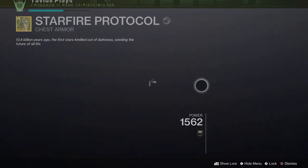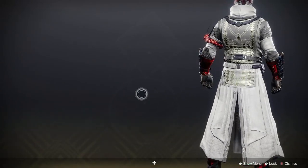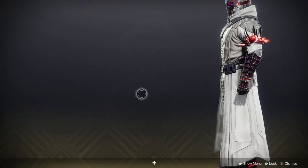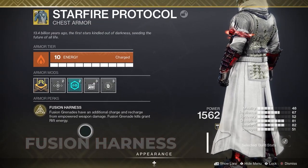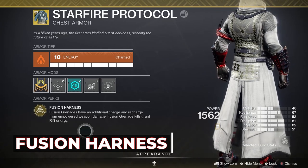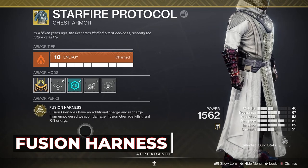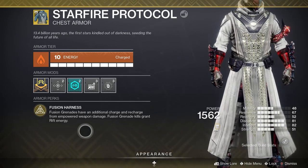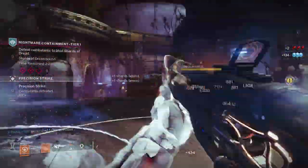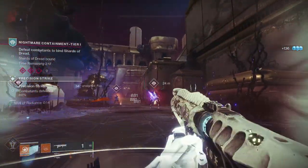Now the star of the show — Starfire Protocol. We've had this exotic in our vaults for almost 5 years with almost zero use until now. If you're new to the game or don't have it, it can drop randomly from any exotic drop or be bought from Xur on rotation. Its exotic perk is Fusion Harness: Fusion Grenades have an additional charge and recharge from Empowered Weapon Damage. Fusion Grenade kills also grant Rift Energy. One important thing to clarify: Empowered Weapon Damage does not mean Radiant. I tested dealing damage while Radiant to see if I could get my Fusion Grenade to recharge — it did not work. You have to be standing on a Well of Radiance or Empowering Rift for it to work. This is why I decided not to include Radiance in my fragment choices.